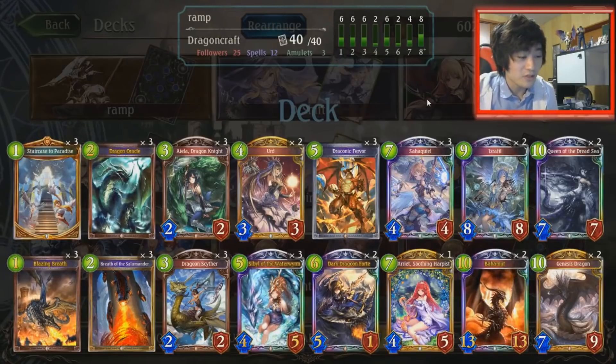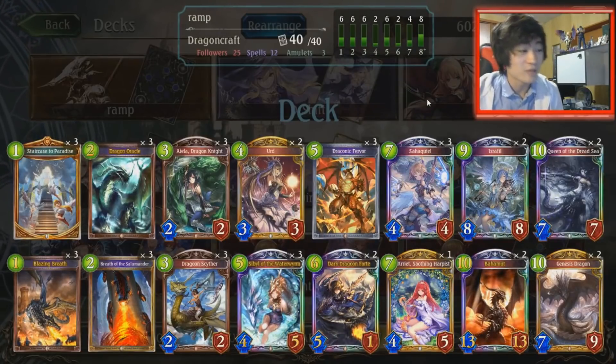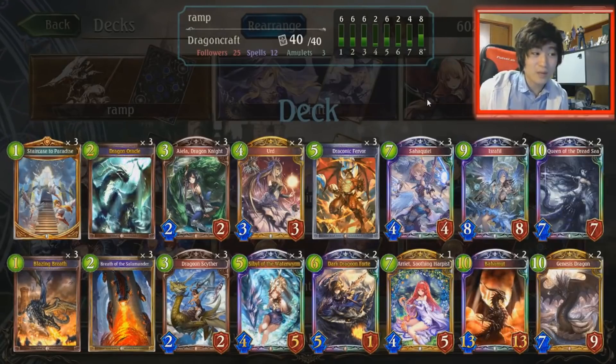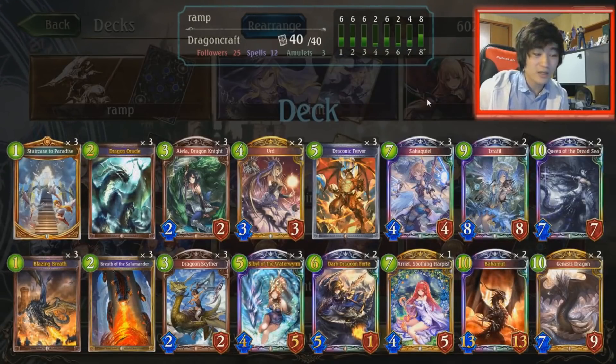The deck we're featuring today is Ramp Dragon. You thought Dragon was dead after PDK? Wrong. Ramp Dragon is still very good because Dragon Craft has a lot of cards that ramp up while still doing stuff. You just get that playpoint advantage, play big dudes before your opponent can start developing, and you just win the game.